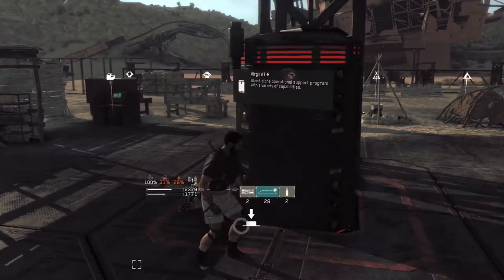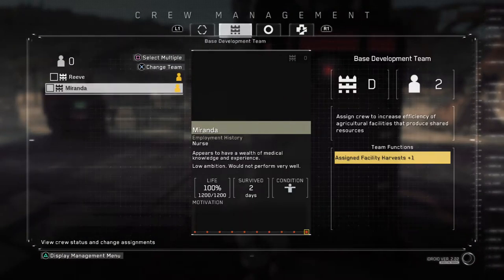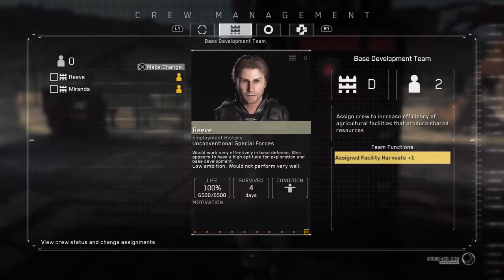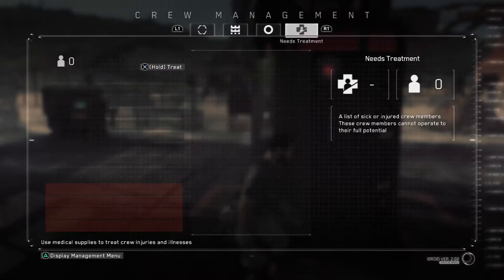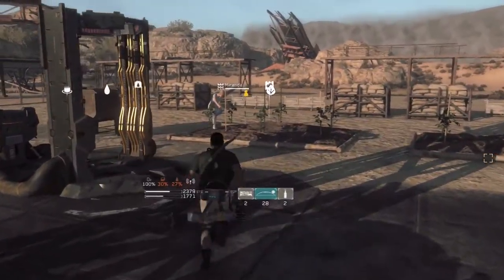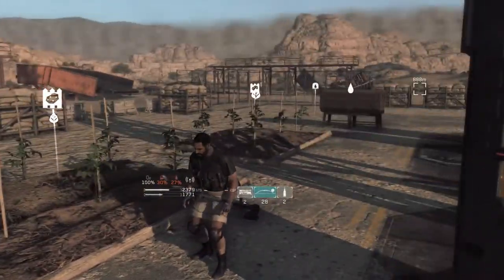Once you've got them back to your base you need to know where to employ your troops. When you go into the crew management section, as you level up and progress further you'll have more different places to put them. You can funnel them into six different jobs: your development team, food supply team, medical team, base development team, base defence team and exploration team.